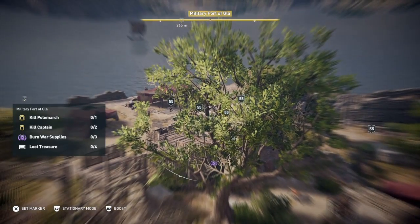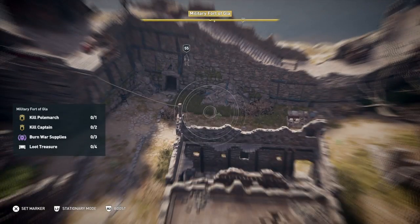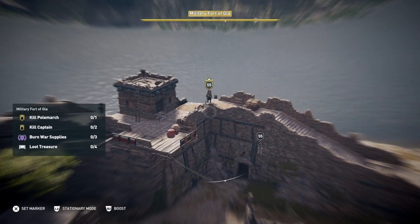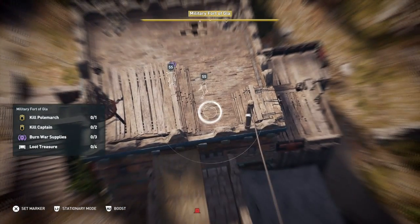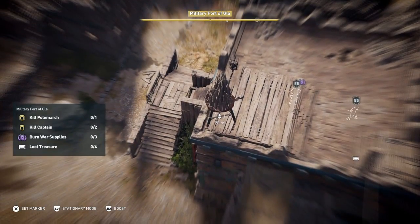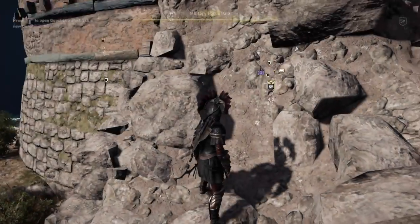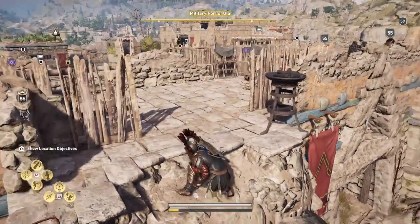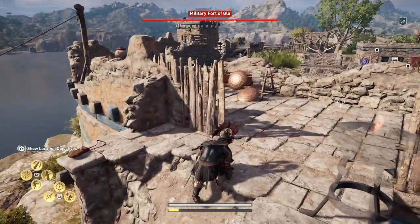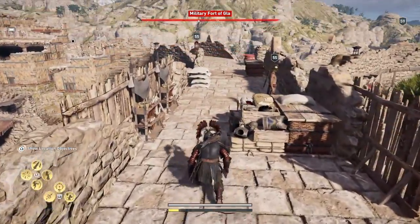There is, as always, a brazier on a fort. This one's in the middle, but it's not too difficult to get to. It's on this bit here — as you'll see there is a treasure here too. I think we've marked everything now, so off we go. I would always climb up this bit here and then go around to the right — it's the easiest way.